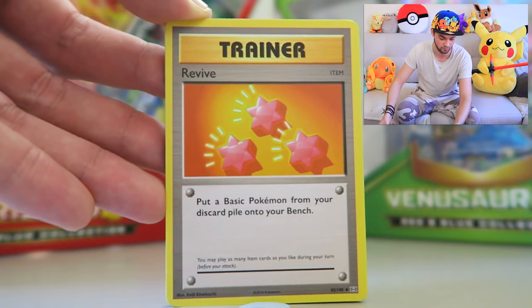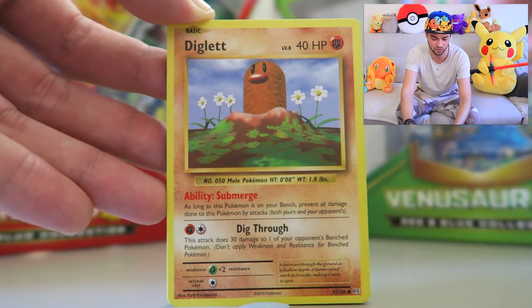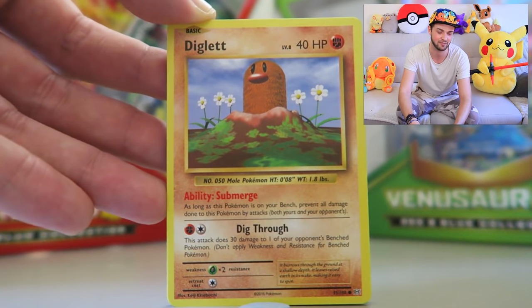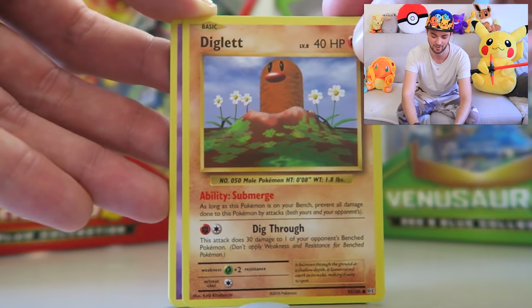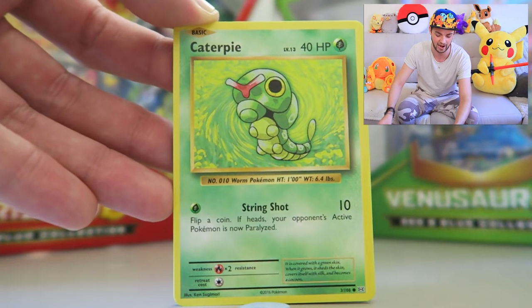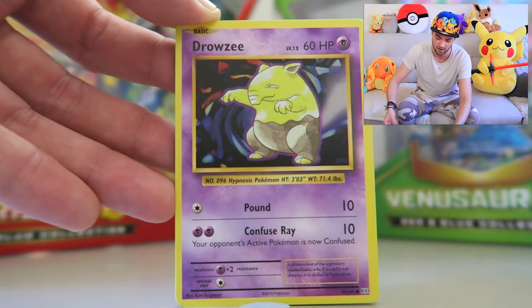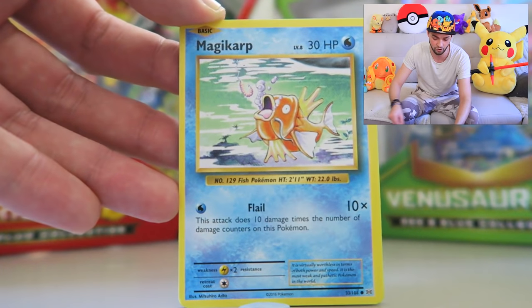Koffing again. We've got ourselves a Revive — nice. Diglett popping up — he looks huge. Imagine those flowers are like massive tree-sized flowers and Diglett's got this massive head coming out of a mountain. That's what I like to imagine. Another Ghastly, Caterpie again, and Drowzee coming back.